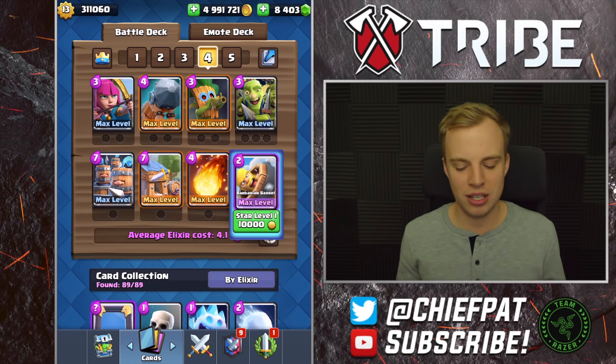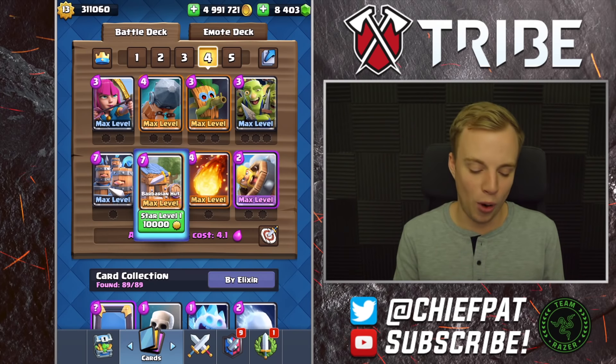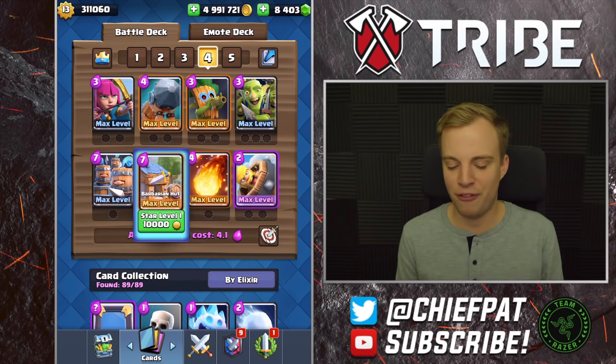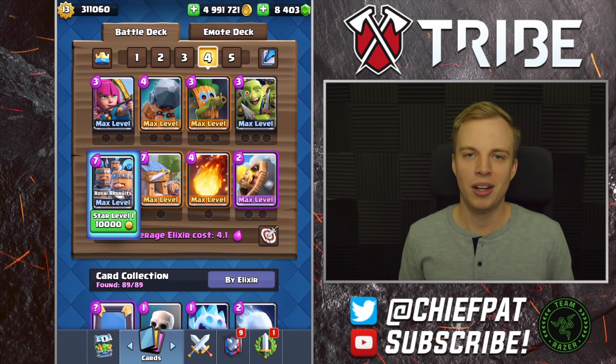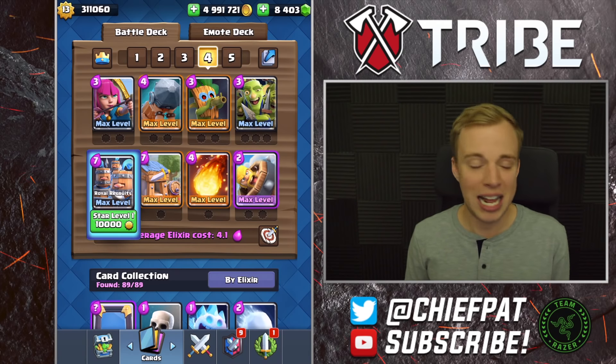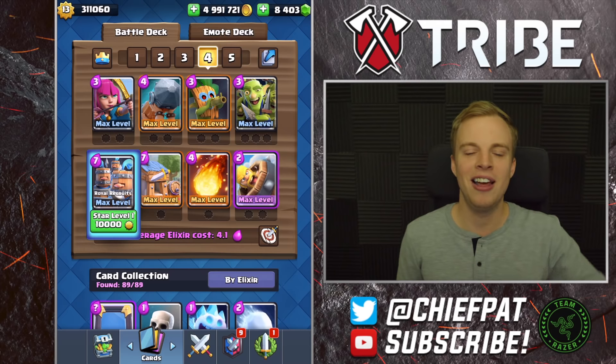If you guys want to use your Log, you can use it instead of your Barbarian Barrel. Royal Recruits, Barbarian Hut, Battle Ram, Fireball — that is the combo of the century right there. Go ahead and give it a go and let me know what you think inside of the comments section below. Let me know what you guys think about the new and improved Royal Recruits inside of Clash Royale.